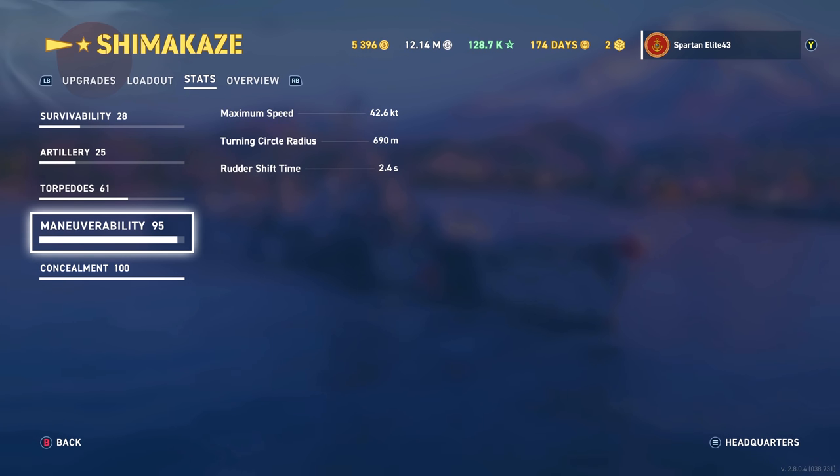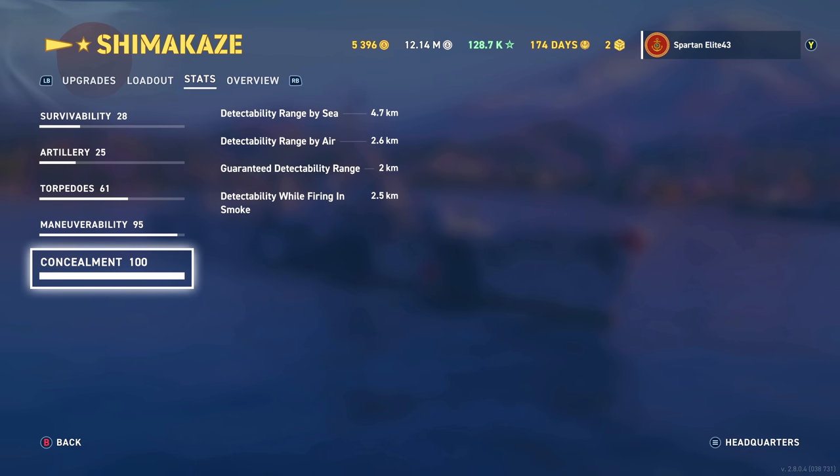Maneuverability: 42.6 knots without engine boost, so with the engine boost you're going around 46 to 47 knots. Turning circle is 690 — not great but not horrible. Rudder shift is down to 2.4 with this build. Concealment is by far our best trait at 4.7 kilometers, same as the Kagero. Detectability by air is 2.6, guaranteed minimum is always 2.0, and detectability while firing in smoke is 2.5 kilometers.